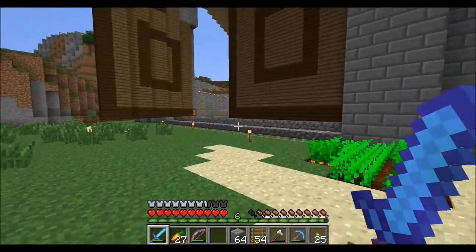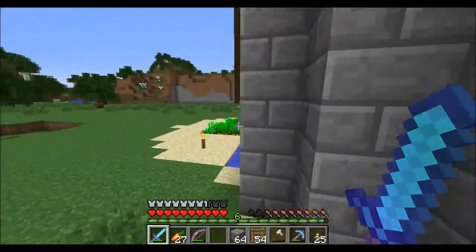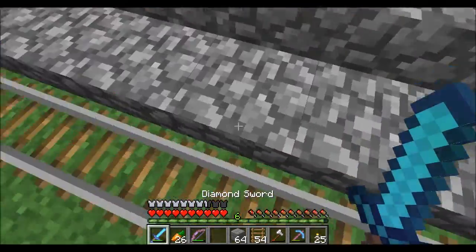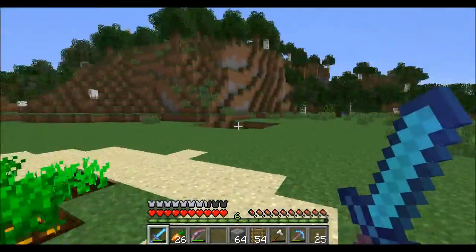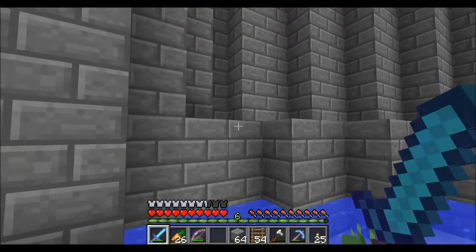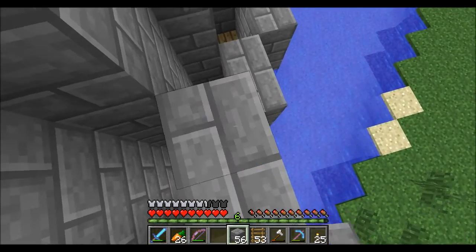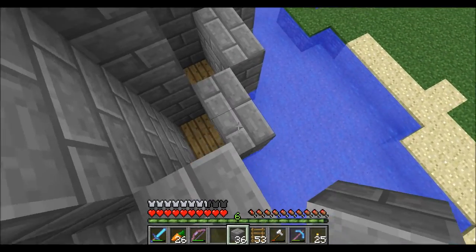I also moved the track that keeps mobs out more to the front. I'll probably add more layers of that later — like make it a second layer — because zombies can nudge each other. If there's two zombies, they can nudge one onto the track and I don't want that. I think if we had a second layer of defense it'll solve it. It's not actually caused any harm to me, because they don't pathfind me when I go AFK. I go AFK up on top of the tower, so it's fine.